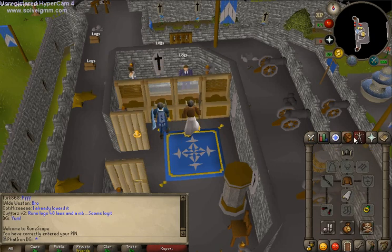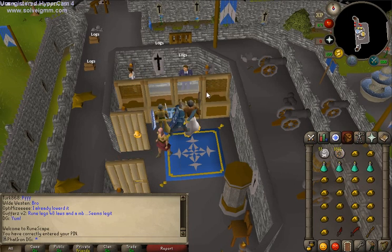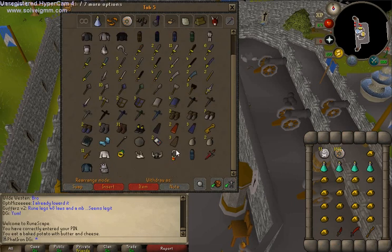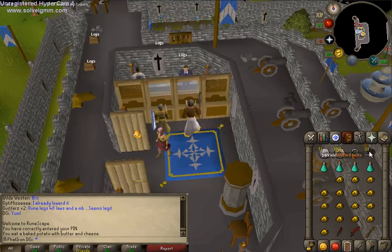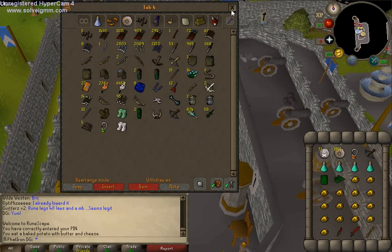Make sure you have all your gear. This is optional — you can bring range equipment if you have it. But I just use mage to kill the Mage Barrow brother, so I'll bring one chest piece and some vamps. Now I'm going to go ahead and head over to my fairy ring and I'll see you there soon.